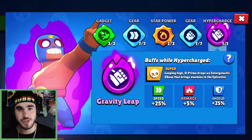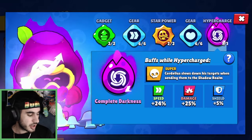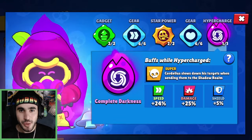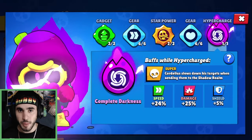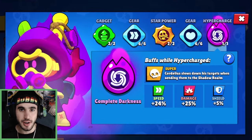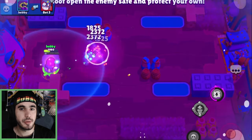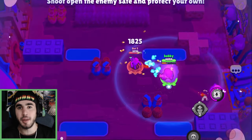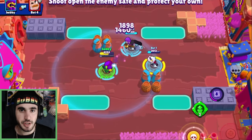I know I'm giving out a lot of 7s, but a lot of these hypercharges are just average — which I'm honestly thankful for because the last group of hypercharges has been so difficult to deal with. Last but certainly not least, we have Cordelius' hypercharge, Complete Darkness. What this does is Cordelius now slows down his targets when sending them into the shadow realm. If the shadow realm wasn't easy enough already, you now have the stat buffs from being in the realm, the stat buffs of the actual hypercharge, and your enemy is slowed — so it's just a free kill. I originally thought this was going to be a 1 out of 10 because it's already super easy to get a kill in the realm. Did we really need to make that part better? The answer is no. But you can still use this really efficiently.